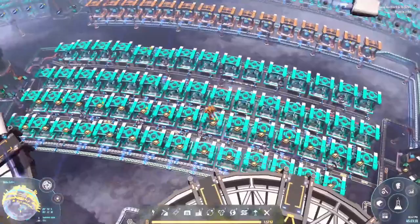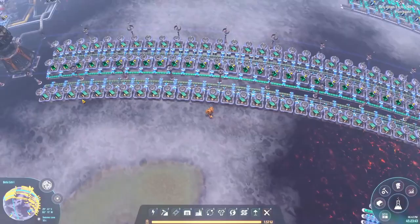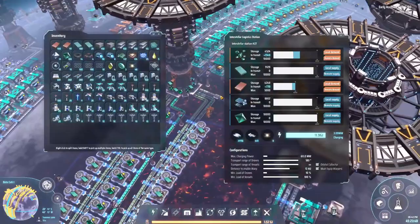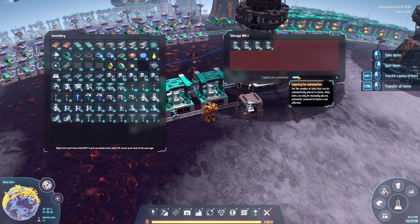To make up for that we had to double processor production. Unfortunately that stifled our silicon production, which meant we had to double down on silicon production as well. But it's fine. We're also going to have to increase our silicon ore production. Before we do that we threw in some accumulators - we're going to need a bunch of those.